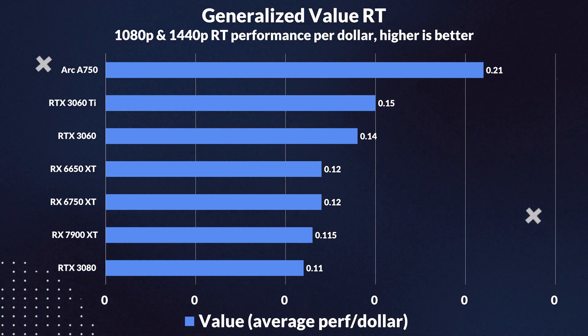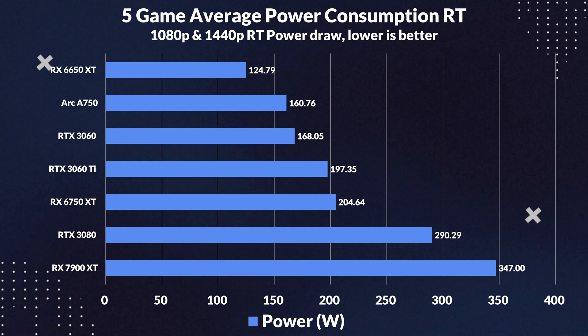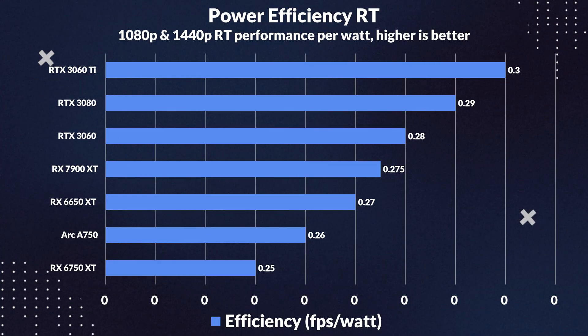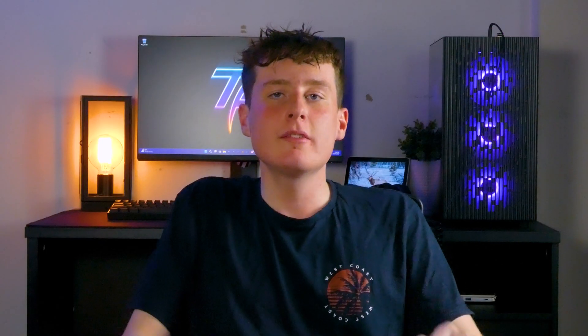It is even a better value than the 3060 Ti by 40%. As for power consumption, it does draw more power than the 6650 XT by 29%, but it still draws less than the 3060, which draws 5% more. For overall power efficiency in ray tracing, while it is not the most efficient card, it manages to outpace the 6750 XT. Intel should really give themselves a pat on the back — being able to beat AMD in ray tracing while coming close to Nvidia is nothing short of impressive. I hope to see more driver improvements in the future, adding even more value to this already terrific card.